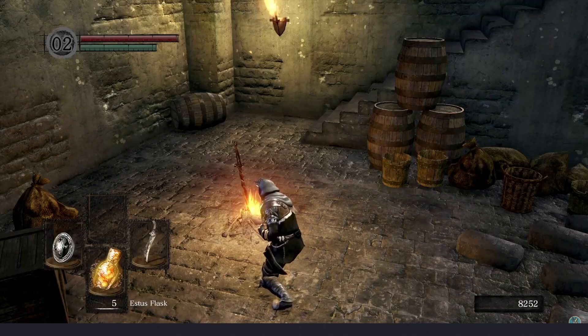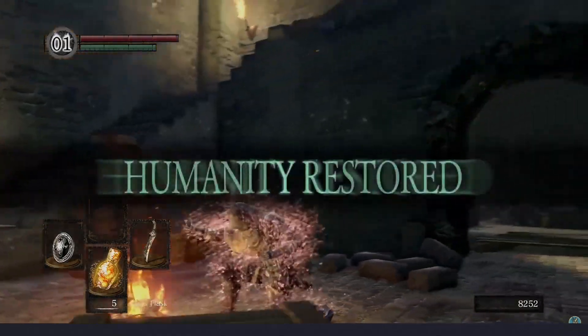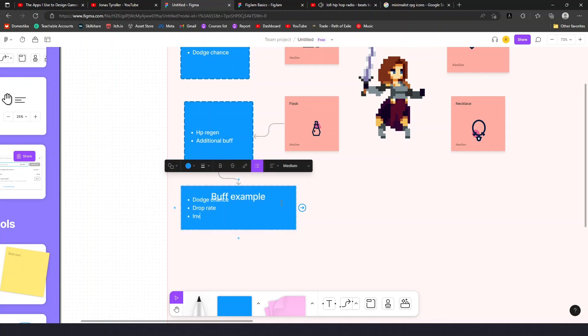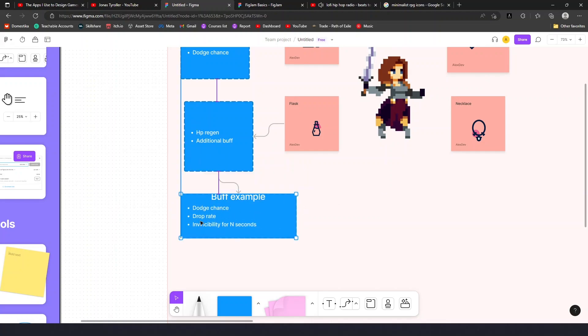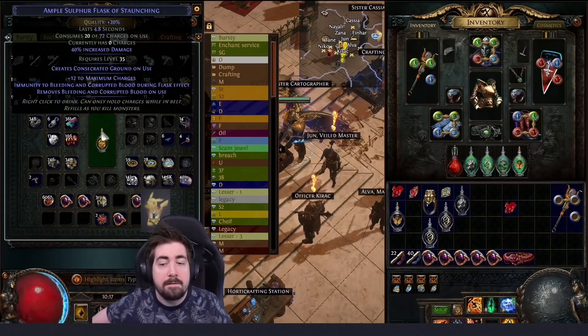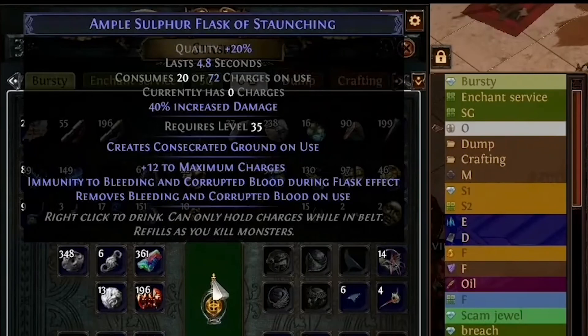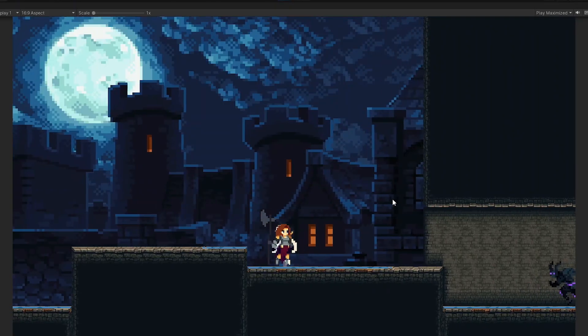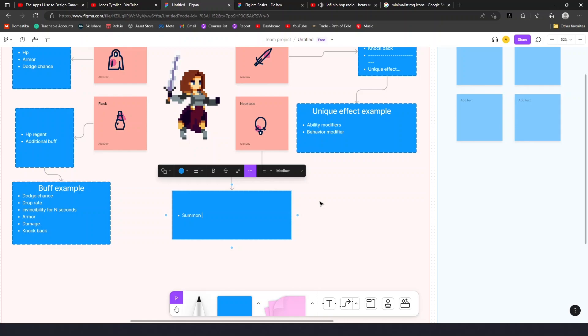The next slot is going to be a flask. In Dark Souls you can refill your flask at checkpoints, and I like that, but I want to combine it with the flask effects from Path of Exile. In Path of Exile, flasks have special effects like buffs and modifiers. So I'm planning something similar — an additional buff like dodge chance, drop rate, or invincibility, anything you've seen in other RPGs.